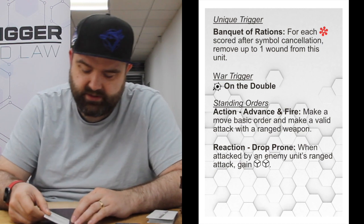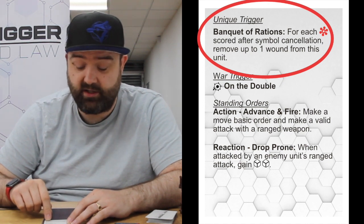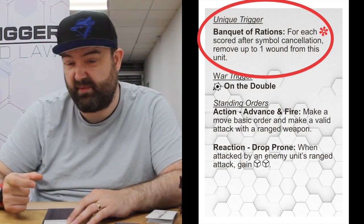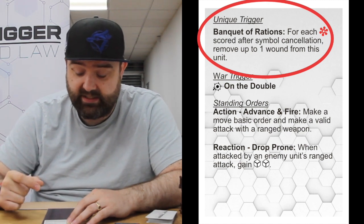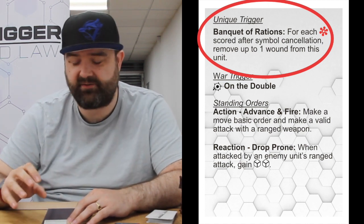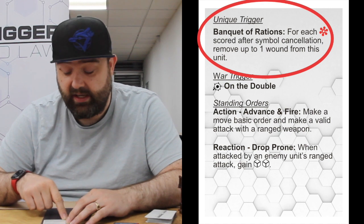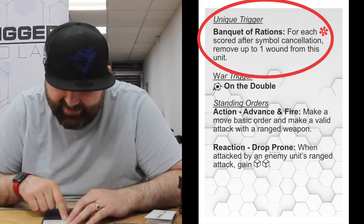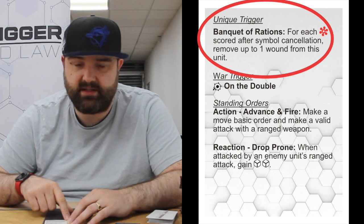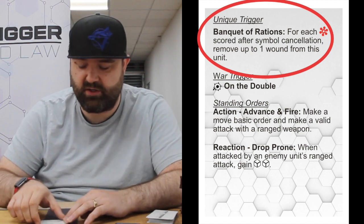If we turn the stat card over, at the top we've got their unique trigger. Every unit in War Trigger has a unique trigger. Unique triggers use a snowflake symbol that comes from the elite die — if they use an elite die in combat and the snowflake makes it through symbol cancellation, you'll get the listed effect. In the Marines' case that's Banquet of Rations: for each unique symbol scored after symbol cancellation, remove up to one wound from this unit. So if you have a couple of elite die unique symbols land, you're going to heal some wounds before the rest of that combat gets resolved, which can be useful if you were attacked while already injured.